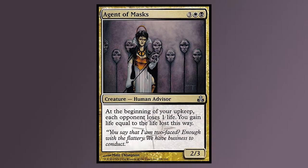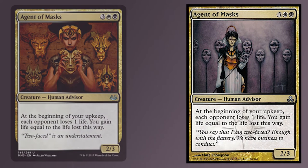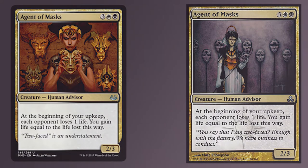Agent of Masks. Originally printed in Guildpact, this Orzhov creature costs 5 mana for a 2/3 with the ability: at the beginning of your upkeep, each opponent loses 1 life and you gain life equal to the life lost this way. This effect seems to be an earlier version of the extort mechanic, which would not come out for another 7 years. This card got new art with the Modern Masters version, but both versions are equally creepy.